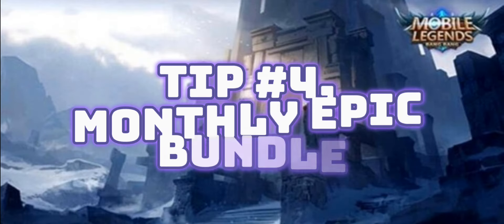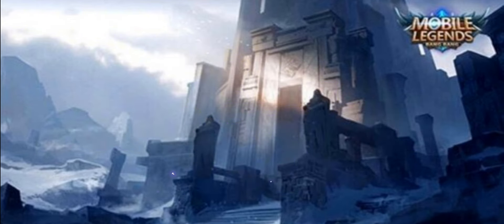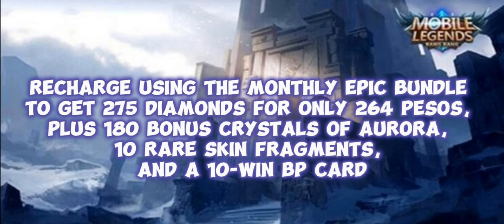Tip number 4: Monthly Epic Bundle. Recharge using the Monthly Epic Bundle to get 275 Diamonds for only 264 pesos, plus 180 bonus Crystals of Aurora, 2 rare skin fragments, and a 2-win BP card.